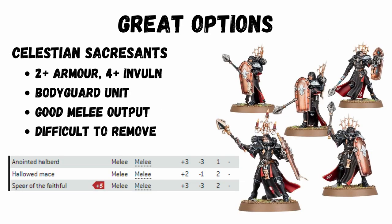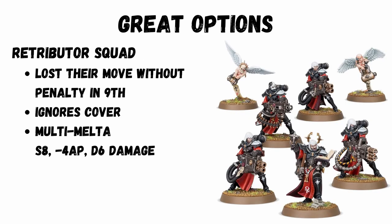The Sacrosancts are the new core unit that has been brought out. They're very fighty, with two-plus armour and a four-plus invulnerable save, so really hard to kill — definitely an objective holder.